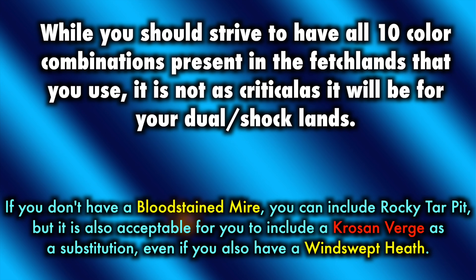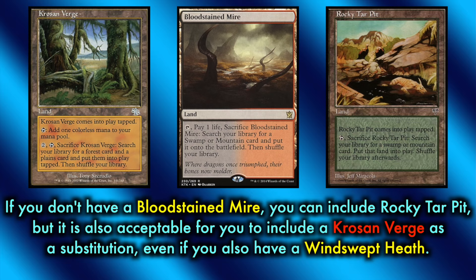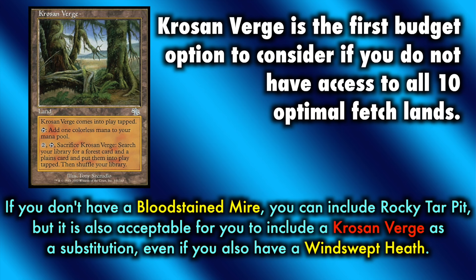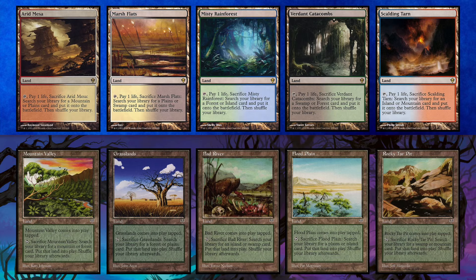While you should strive to have all 10 color combinations present in the fetchlands you use, it is not as critical as it will be for your dual/shocklands. For example, if you do not have a Bloodstained Mire, you can include a Rocky Tar Pit. But it is also acceptable to include a Krosan Verge as a substitution, even if you are also running a Windswept Heath. Krosan Verge is great because it will grab both a plains and a forest, meaning two dual/shocklands for a total of four color options.